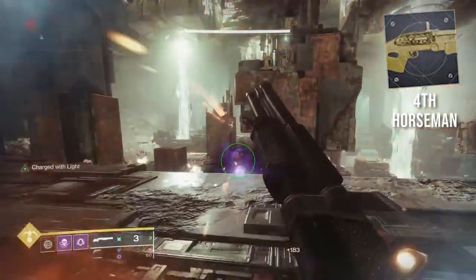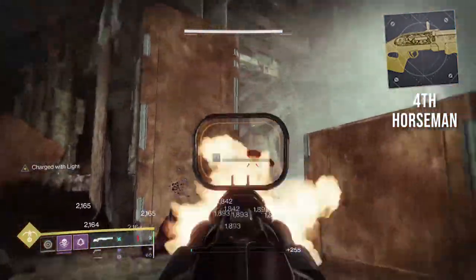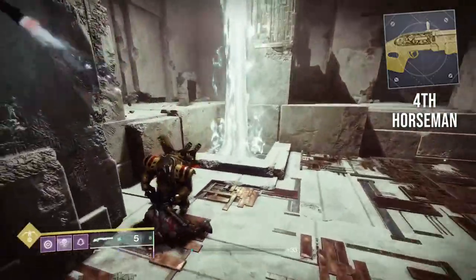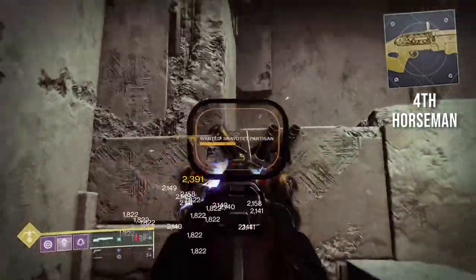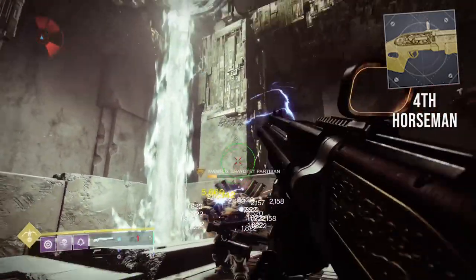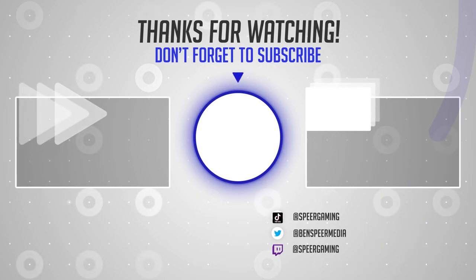Fourth Horseman. This exotic catalyst adds an extra round to the magazine as well as increases reload speed — both crucial, since the reload without it is horrible and the extra round makes a huge difference for burst DPS. Now if you have any of these or any other exotic catalysts you need to complete, make sure you use the linked guide to help you get them done fast. And if you want to watch me delete god rolls, click this video. Thanks for watching — I'll see you guys in the next one.